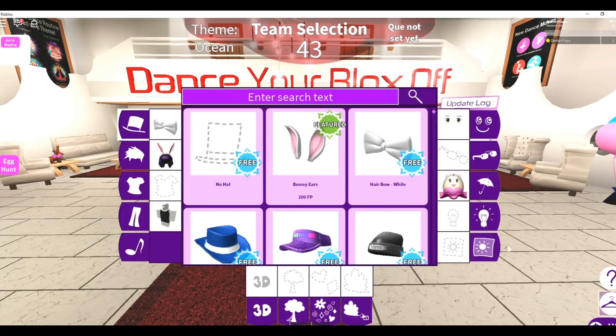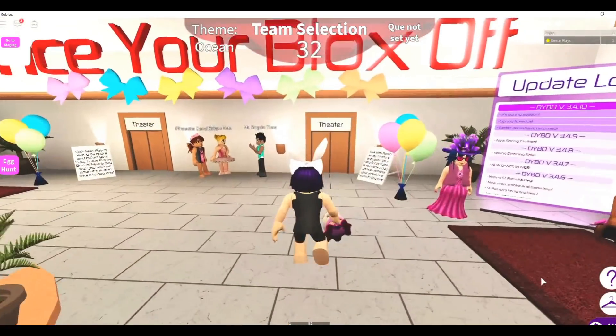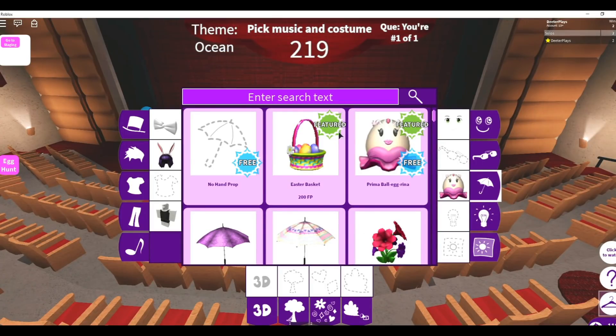In order to equip it, you can see your closet right there and the umbrella right there. But in this lobby area is not where you want to worry about equipping things. You want to go back there into the theater. So in the theater, in the back there, go back into the theater and now we can start getting set up and ready for our dance, and hopefully we'll get first place.